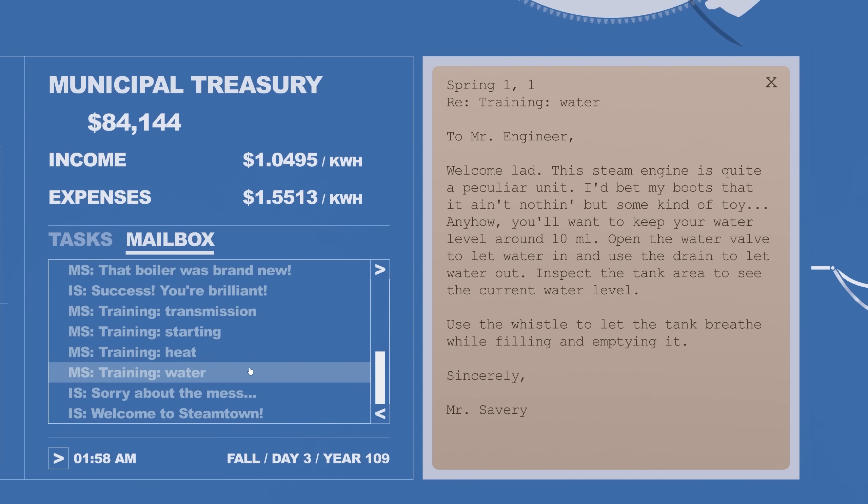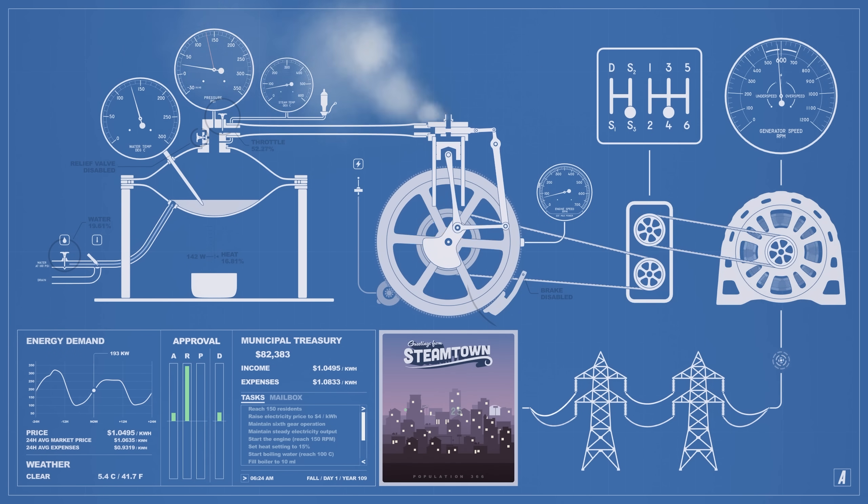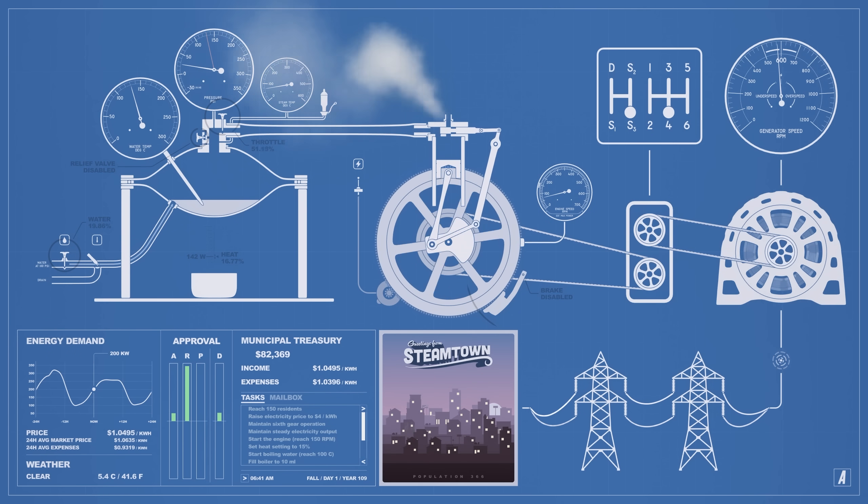Complete details are given to the player through short letters from the game's NPCs, which also provide background and history about the town. The town's mayor and a local mechanic are the first two NPCs to appear, and they run you through routine tasks like fixing power lines, fixing a ruptured boiler, and adjusting the engine's controls to teach the player about operating the steam engine.